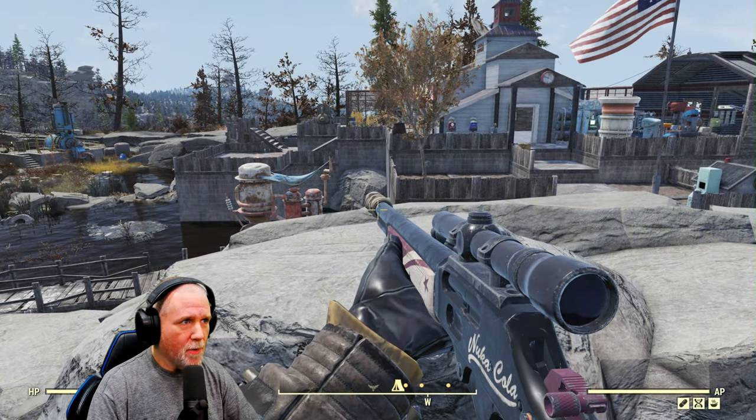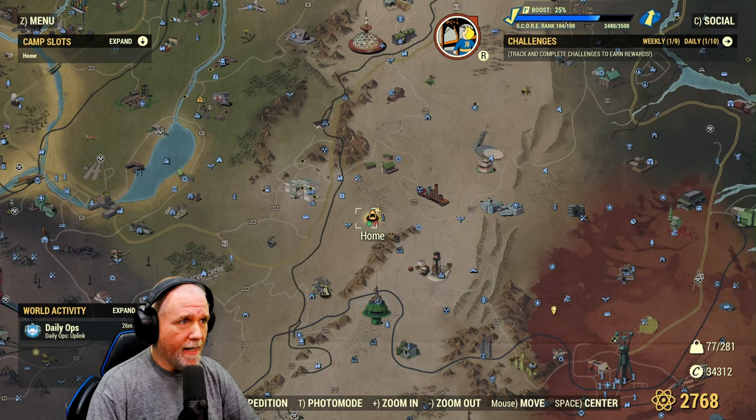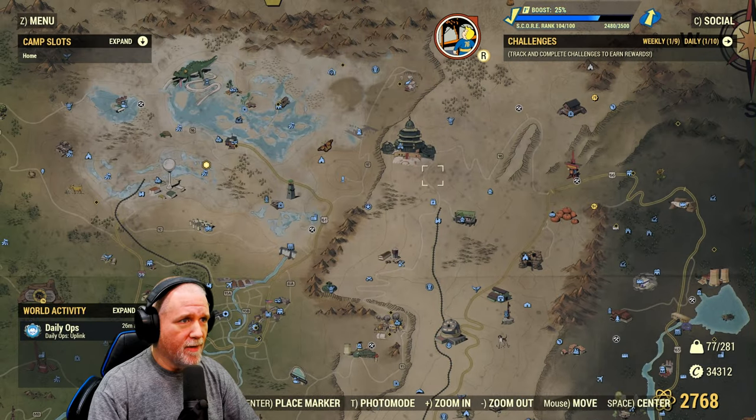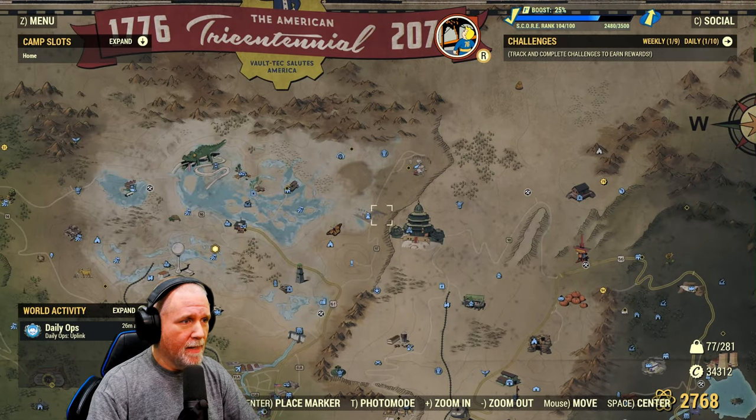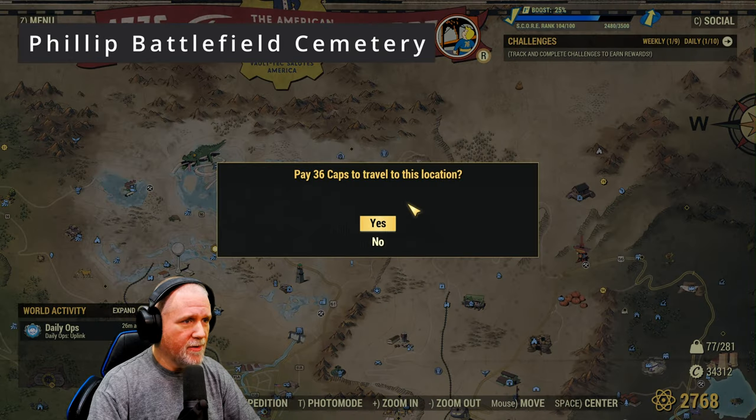We're going to start with farming Yagwais. There are five guaranteed spawn locations, and we're going to take these in order from top to bottom. So we're going to start with the Philippi Battlefield Cemetery. Let's go ahead and fast travel there.